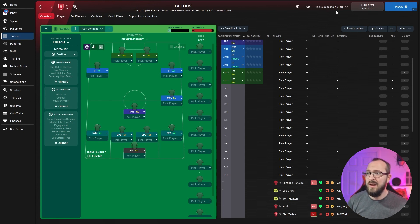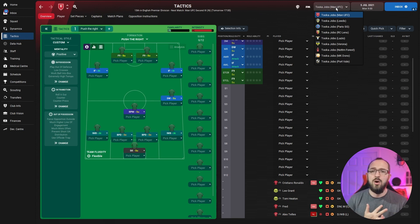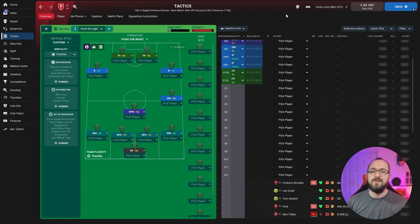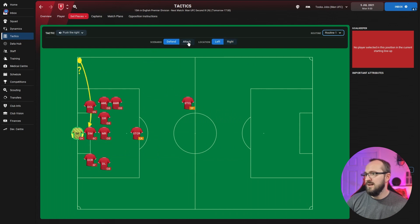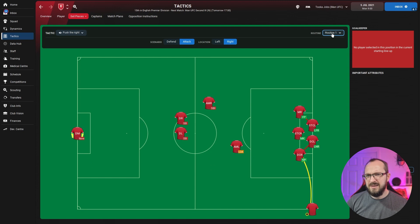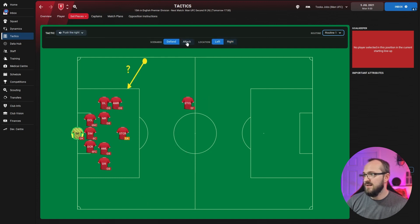We're testing with Man United, Leeds, PSG, RC Lens, Lazio, Verona, Nottingham Forest, MK Dons, and Port Vale — top teams, elite teams, middle teams, underdogs, and lower leagues. For manual input, the roles are: false nine left and right, inside forward left and right, defensive winger right, roaming playmaker, inverted wing back left and right, ball-playing defender left and right, sweeper keeper. Set piece instructions — corners defending and attacking left and right — are borrowed from Zaz.